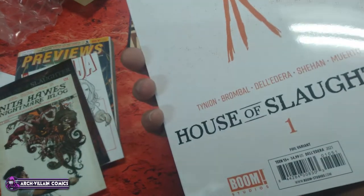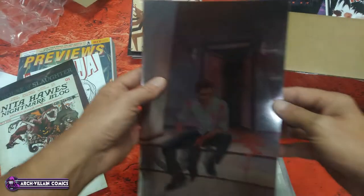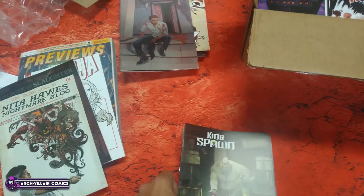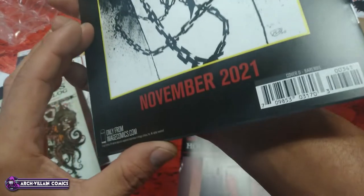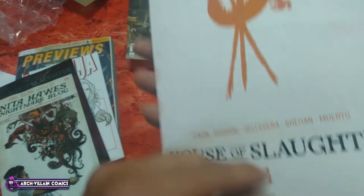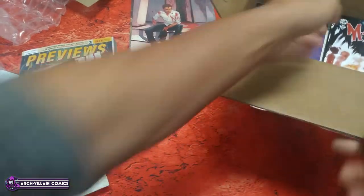Here is House of Slaughter number 1, foil variant. We have yet to see a variant that's not foil. Here is King's Spawn number 3, Cover D — Barons. House of Slaughter number 1, not foil variant. It is still a variant, though. Not all of them are foil.